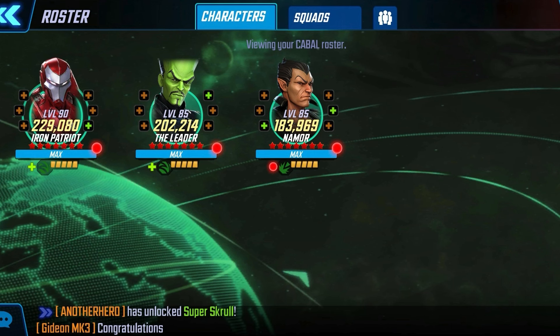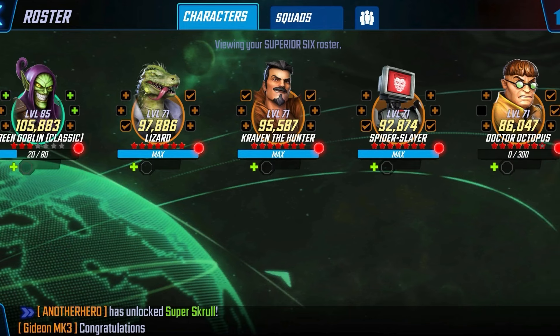Another extraordinarily powerful Cosmic Crucible team is the Cabal. They only have three members — you can flex in two more villains, preferably, to really get the best bang for your buck. That's how the team is supposed to work, so even if you don't have a full team you can still get something done. Superior Six is another team built for Cosmic Crucible. You need Green Goblin Classic to really make this team go and be good in Crucible. The Superior Six members are very strong and will get a lot done for you.